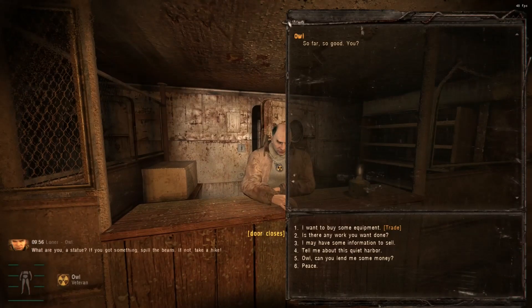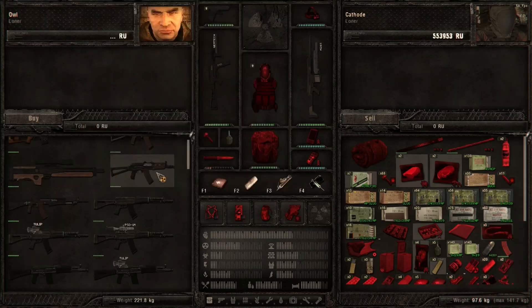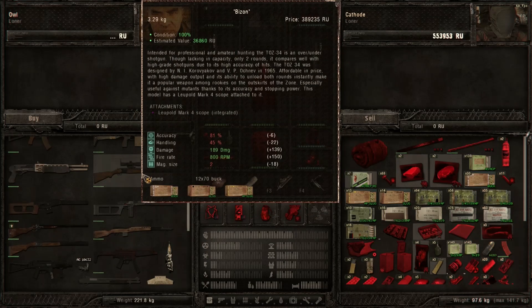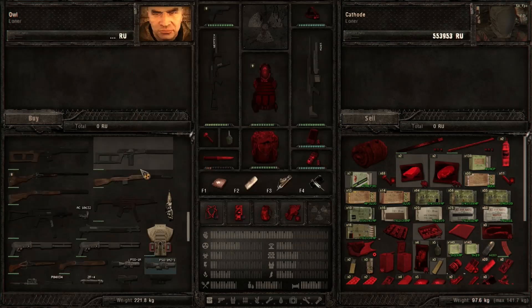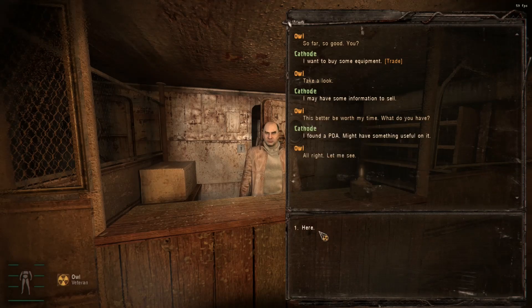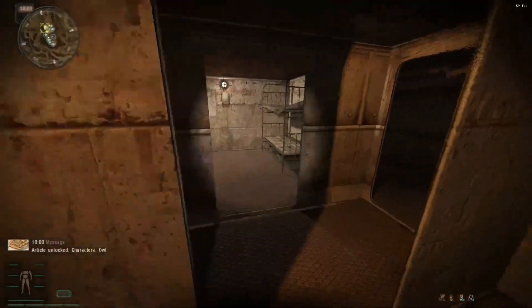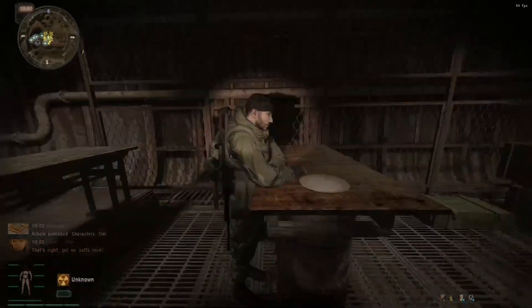Let's go talk to this guy — Owl. There are WA-2000s in this. And then there's every version of an AK I would want. And then there's the rarest shotgun in the vanilla game right here. Wow. He's part of the loner faction. This just got a lot better — I could actually do jobs here.